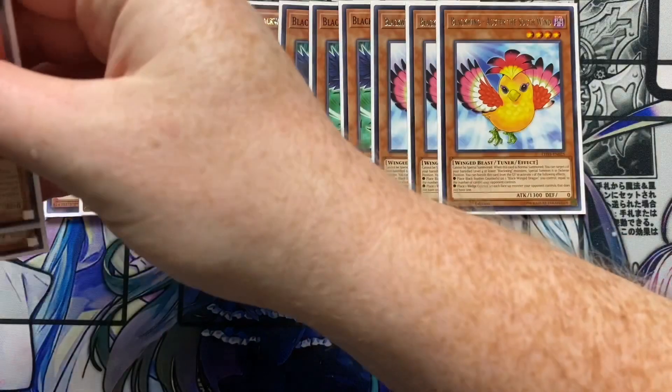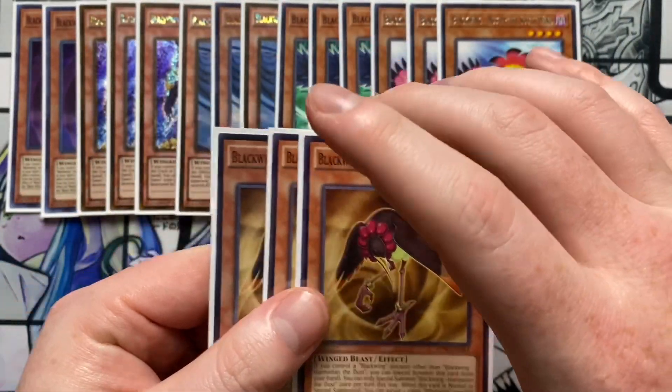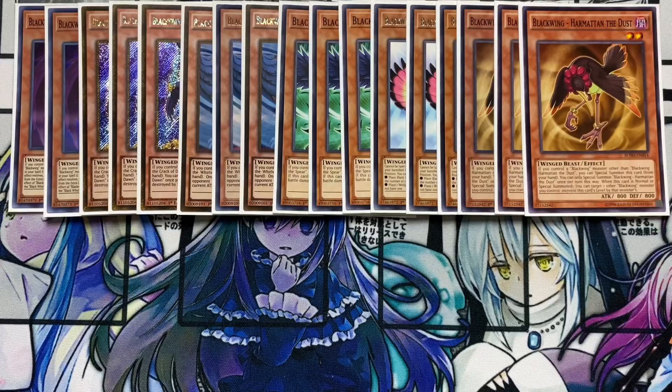I'm also running three Blackwing Harmattan the Dust. You could play this at two — I've seen it played at two and that's totally fine — I'm just running a third because I can't find my third Simoon. If you control a Blackwing monster other than this card, you can special summon this card from your hand, once per turn. When this card is normal or special summoned, you can target one other Blackwing monster you control and increase this card's level by that monster's level, which is really cool for level manipulation going into Synchro plays.